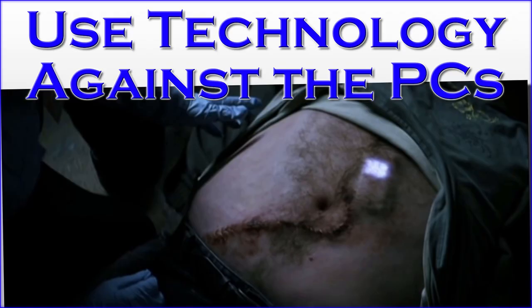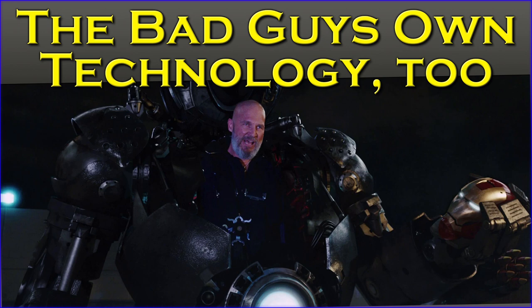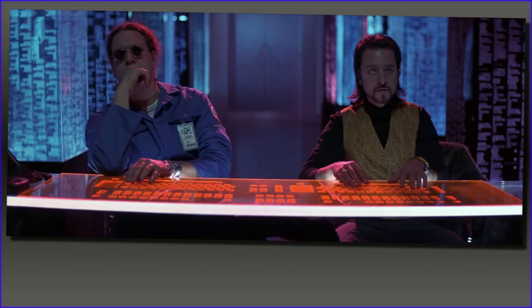While modern technology certainly gives the characters a lot of advantages, it comes with a lot of disadvantages as well. Remember, the bad guys have technology too — theirs might even be better. They might be a corporation, an advanced alien species, or simply be well-funded. They might have a whole team dedicated to covering their digital footprints and stopping hackers trying to break into their mainframe. The PCs might get a tracker app installed on their phone through a virus or worm, and now the bad guys are feeding them misinformation directly, listening into their phones in their pockets, diverting calls, and sending kill squads out to the phone's location because some foolish player character tried googling the bad guy's secret hideout and got flagged by the bad guy's AI watchdog.